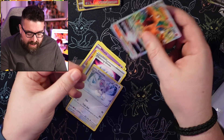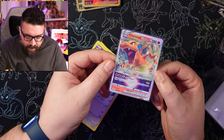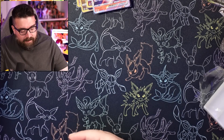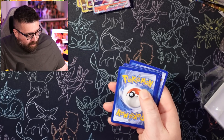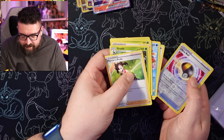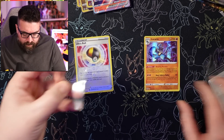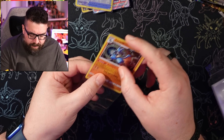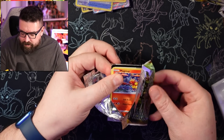We have a Charizard! Unfortunately it's one I already have — the Charizard V — one of the two I already have, which probably means it's going to be less likely that we pick up the three I need. It's a very snazzy looking card though. We've also got a holo Lucario and a reverse holo Ultra Ball — I don't think I have the reverse holo of that one, so I'm going to sleeve that for the binder. The Lucario I think is a double.